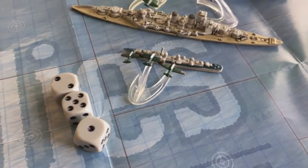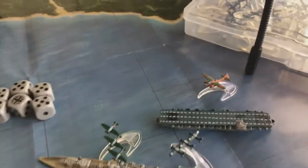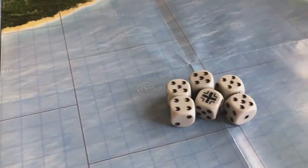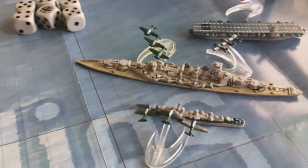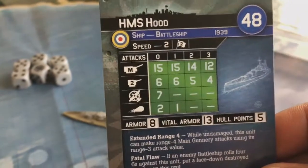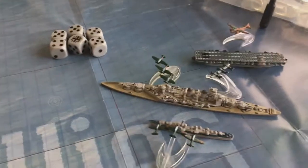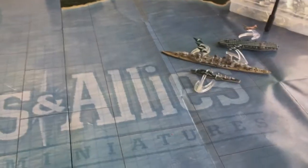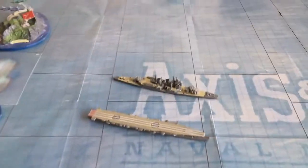Now for the Japanese air attacks. The Kates rolled three torpedoes at the Laffey - didn't hit with any, needed sixes. The Betty sent two torpedoes against the St. Lo - again didn't hit, needed sixes. The Vals actually had a good bombing run scoring two, three, four, five, six, seven hits, but the armor on the USS Hood is eight and vital armor is 13, so those bombs just bounced off. An amazing turn for the Americans.